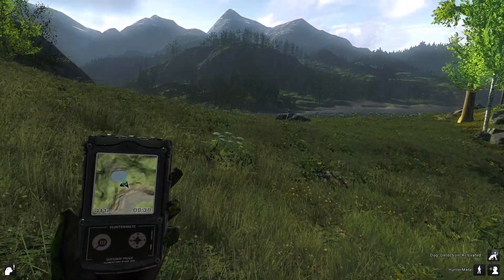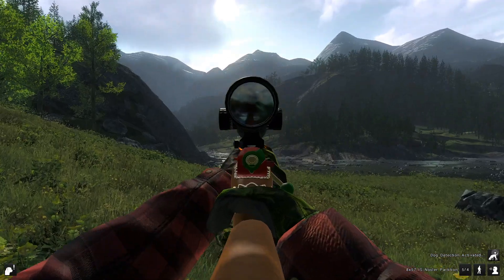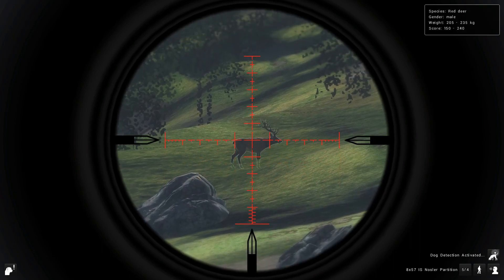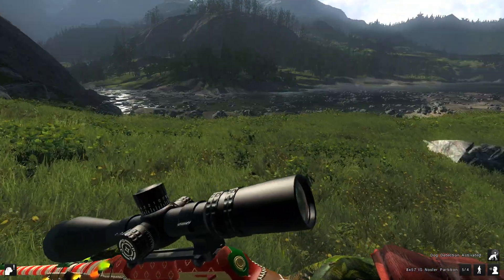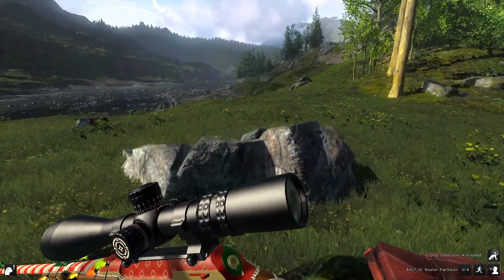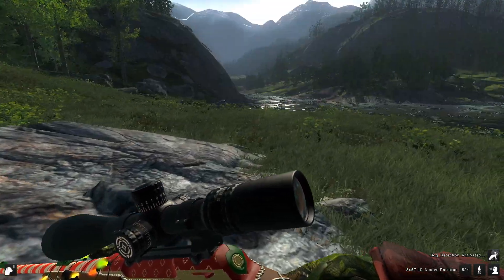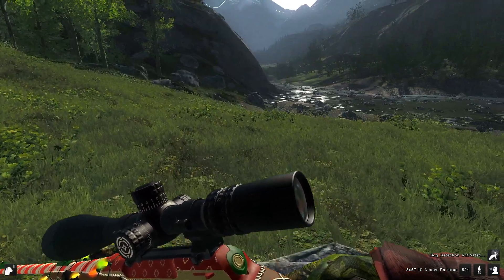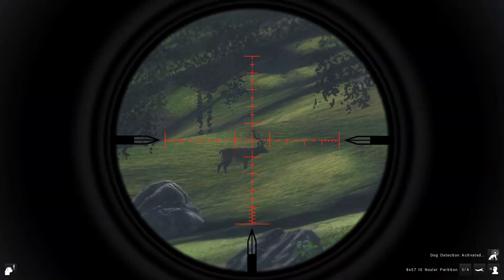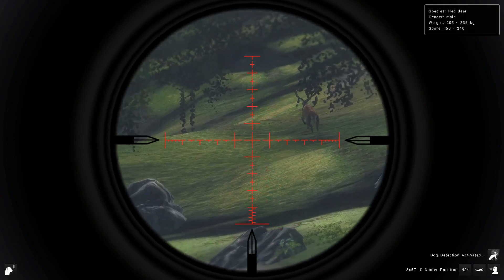Now let's see if we can find some big red deer. Looks like we have a stag already — he's not looking very big but we're gonna shoot him. We're gonna go over and lay on this rock to get a good shot at him. I haven't used the 8x57 in quite a while, hopefully we can make a good shot on him. And that looked pretty good.